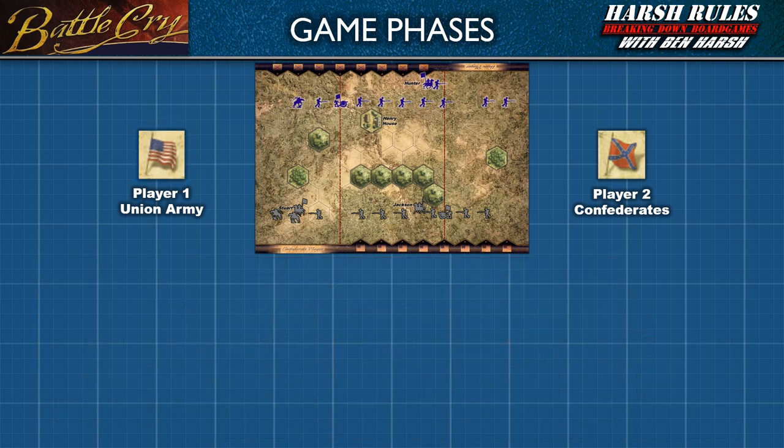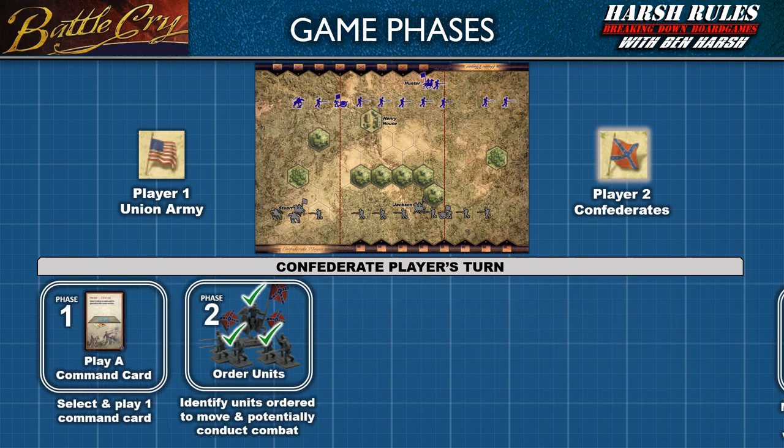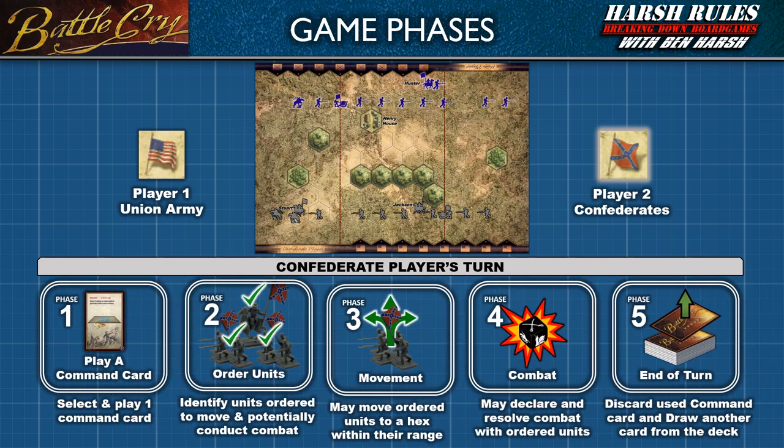This will end the first player's turn, then the second player takes their turn following these 5 phases, and so on. Players continue to take turns until one of them meets the victory conditions of the scenario and wins the game. Next, let's walk through each of these phases in greater detail.